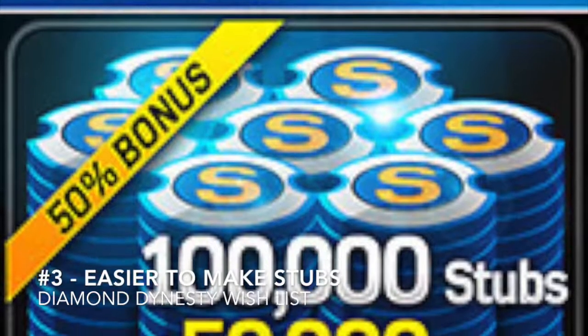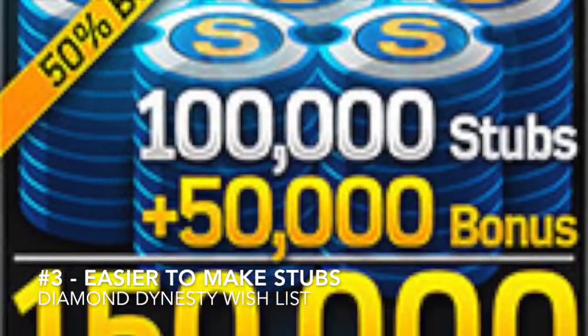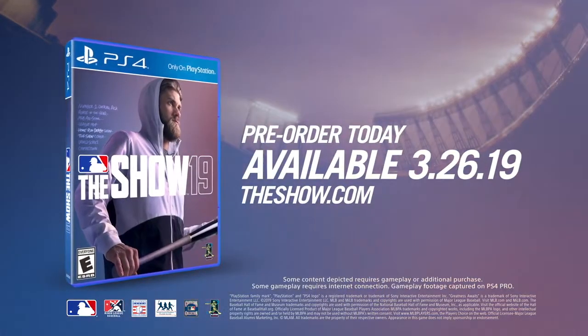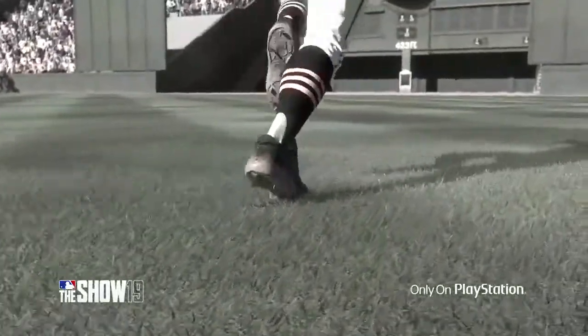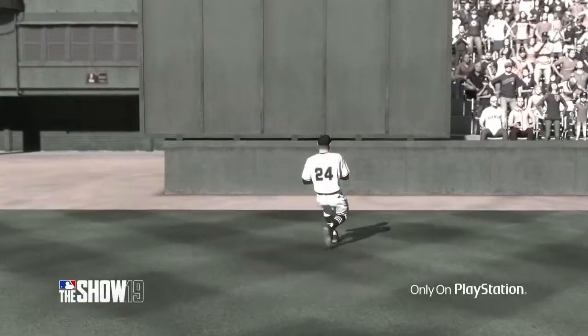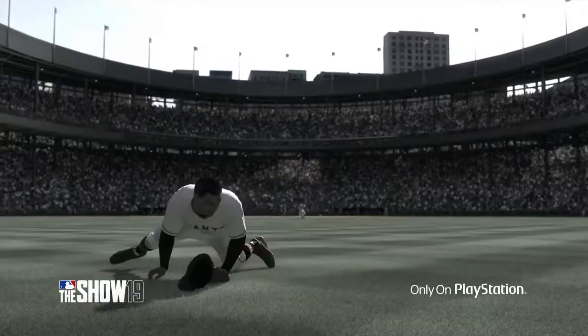The next thing: easier to make stubs off games. If you guys played MLB The Show 17, you know what I'm talking about — it was very easy to make stubs. Win a game and you'd maybe make 2,000 stubs and buy yourself a nice gold player. In MLB The Show 18, win a game by the same margin and you'd probably make 400 stubs. It's completely different and not great. They need to bring that back.